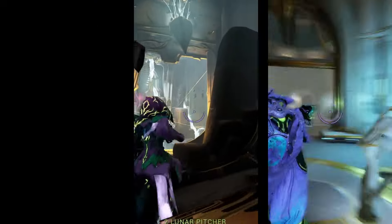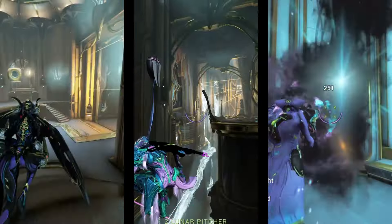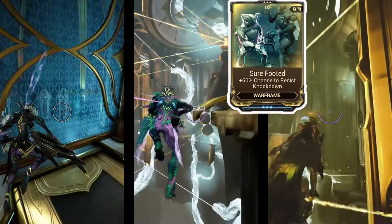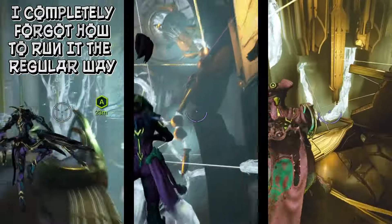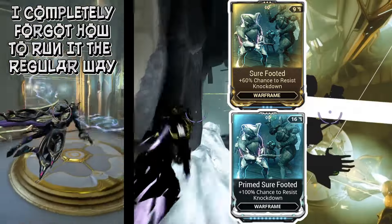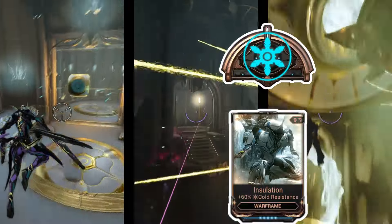These three frames are considered best for this farm for different reasons. Ivara has the Infiltrate mod, which will allow her to go through lasers while in Prowl without triggering them, but she is not immune to knockback or cold traps. You can counter these effects with Sure-Footed or Prime Sure-Footed mod, and a Rank 5 Arcane Warmth or Insulation mod for cold resistance.